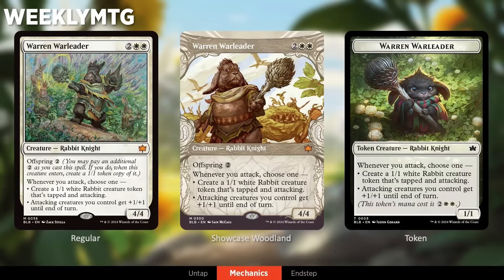We're going to launch right into one of the coolest new mechanics — Offspring — and our first preview card, Warren Warleader, which is a 4/4 rabbit knight with the Offspring ability. Whenever you attack, you either get to make a rabbit token or give everything +1/+1. So tell us a bit about this Offspring ability.